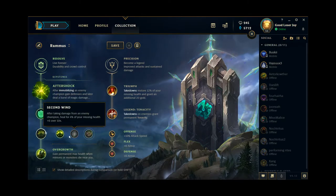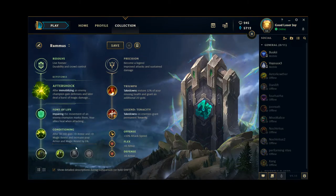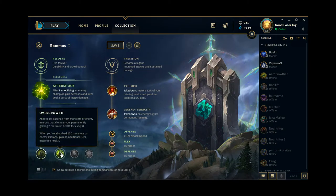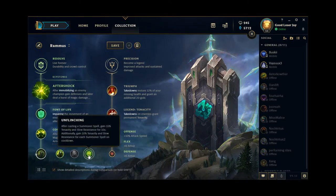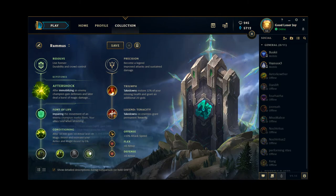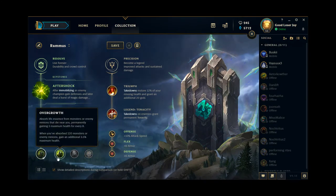As for this row, you don't really have any other choice than Conditioning. It scales way too hard with Rammus and his W, so there's never any reason to pick either of the other two runes. And as for the third rune, you have two choices between Overgrowth and Unflinching. Personally, I sort of feel like both of these runes are underwhelming in the sense that you can't really tell you have them in the game.